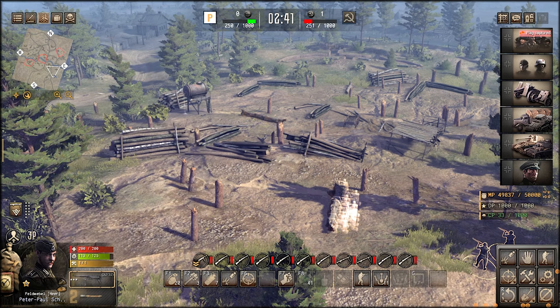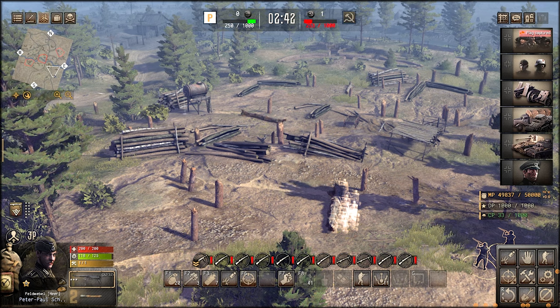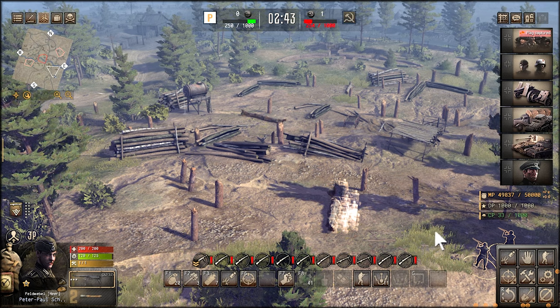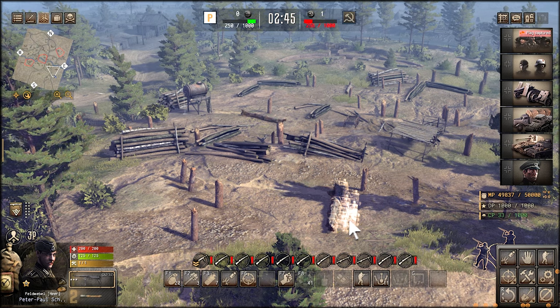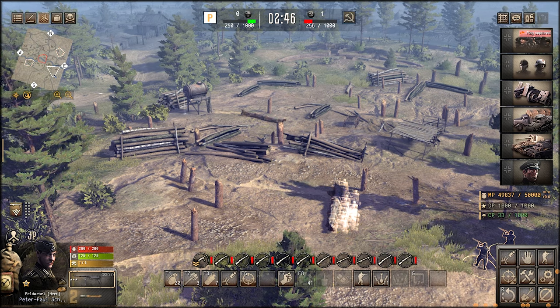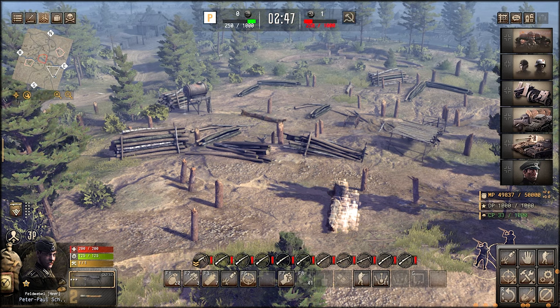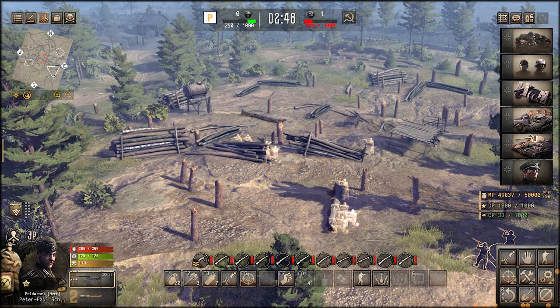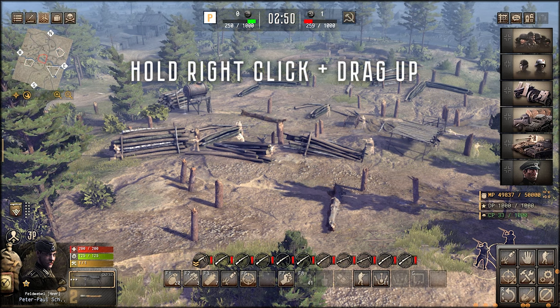Let's go over the cover spread for infantry. To place units in cover, hover the cursor over the desired object, after which it will change into a silhouette shape, then right click. Different types of cover will provide various amounts of protection and lessen the spotting time from enemy units. If you would like to alter the spread of infantry going into cover, hold right click and drag up.